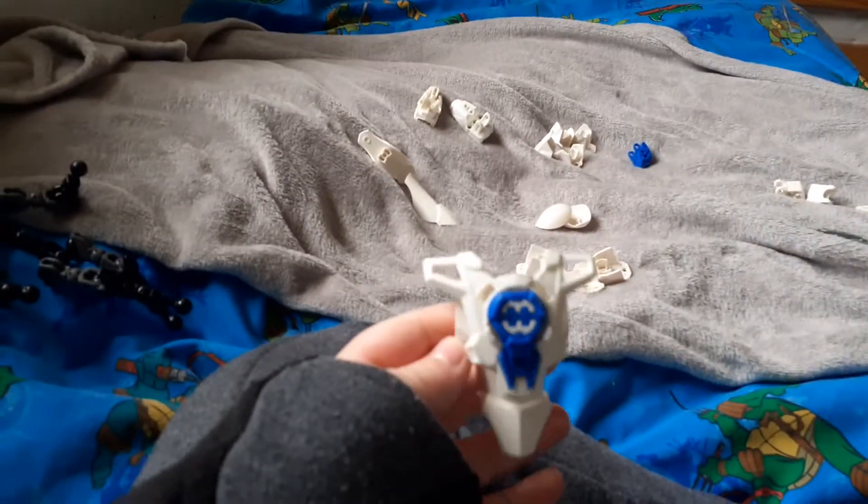Now onto the armor. Get this and get this. Mine snapped — it's a space of two but mine is one. You don't have to snap it, it's just this broke. You attach it like that, now put it on to your endoskeleton, and you should have that.